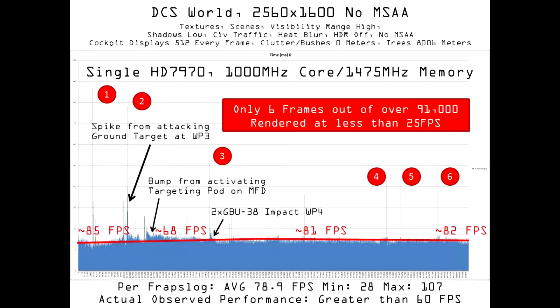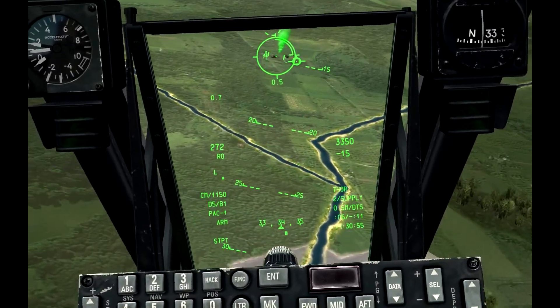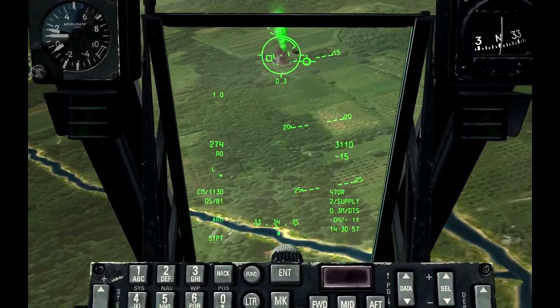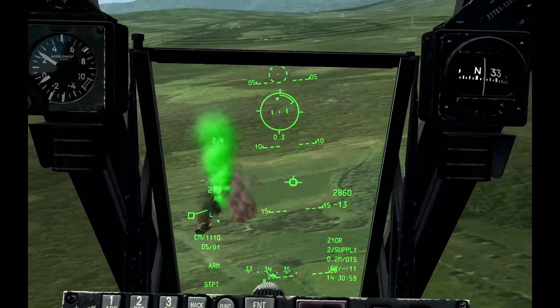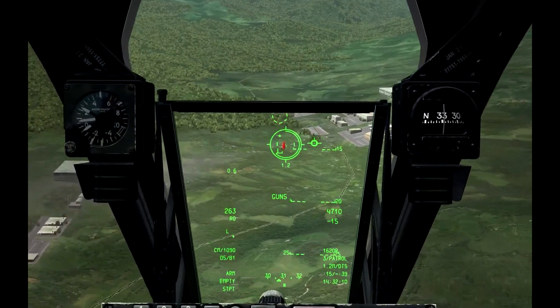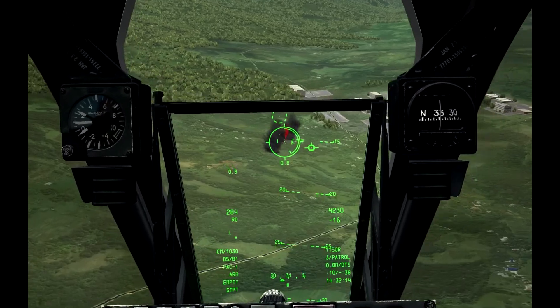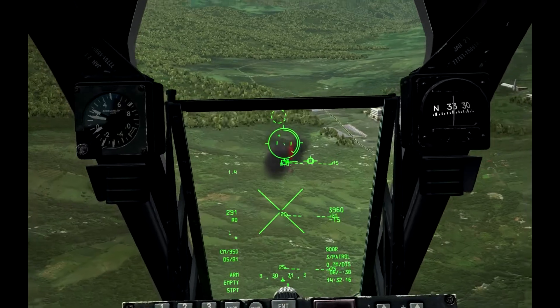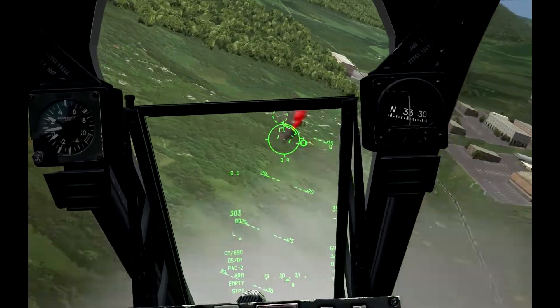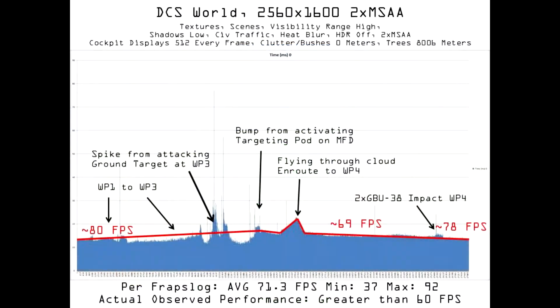Having obtained the desired level of performance, I now consider various anti-aliasing options to see whether I can improve image quality while still maintaining 60 frames per second performance. The simplest and costliest option is to enable MSAA from the options menu within DCS World. 2X MSAA is the lightest application of this, and as you can see it helps to take the edge off surfaces within the cockpit. The performance hit is relatively mild as you can see here.